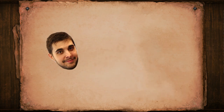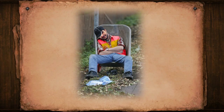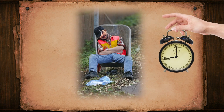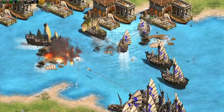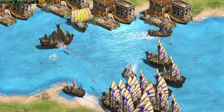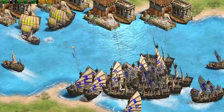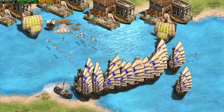Which leads me to some interesting data from previous Hidden Cups. Tato researched Wheelbarrow significantly later than most in Hidden Cup 1 and 2. On average, the time of this research was 24 minutes and 15 seconds. Compare this to pros like MBL and Yo, who averaged under 18 minutes. This is largely due to the fact he prioritizes water more frequently than he does land.